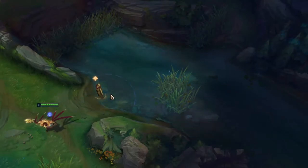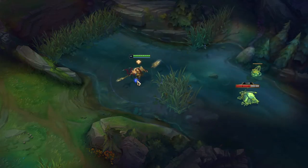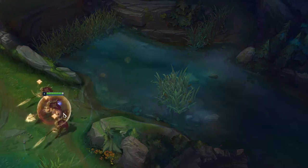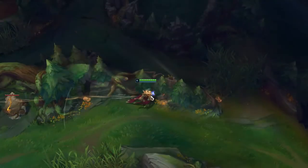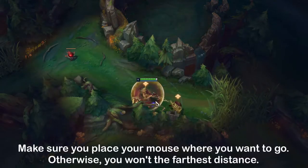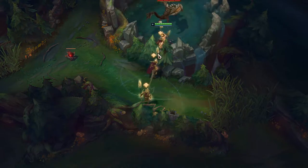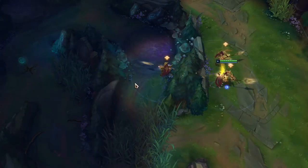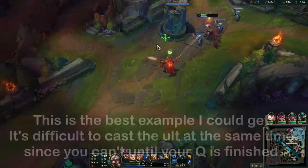To travel the maximum distance, set down a soldier, use your E, and right before you reach the soldier - just before you stop - use your Q. That gets you the longest distance possible. A lot of Azir players spam E and Q right away, which doesn't get you maximum distance. This technique can also get you through double walls because by the time you reach your soldier, your Q has extended far enough to cast and carry you further.